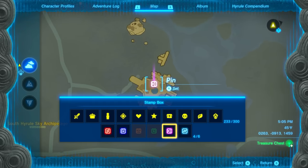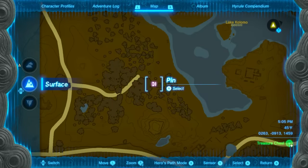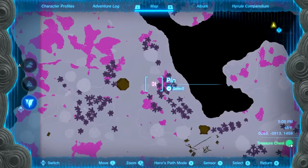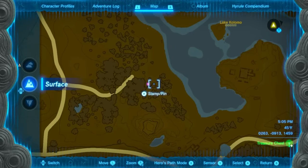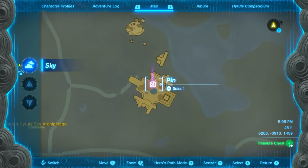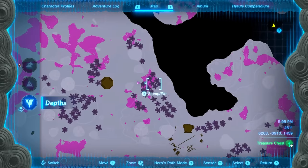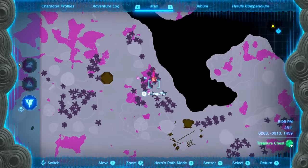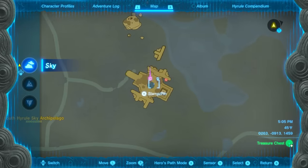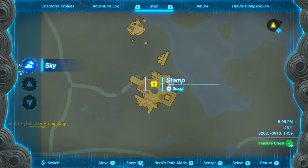When you open your map you have pins, and these pins act differently depending on where you place them. If you place one on a sky island, you'll also see it on the surface and in the depths, but it only glows fully at the level where you placed it. So whichever pin is glowing indicates the active location for that layer — depths, mainland, or sky islands. You can also convert pins into stamps, which won't show on the other map layers.